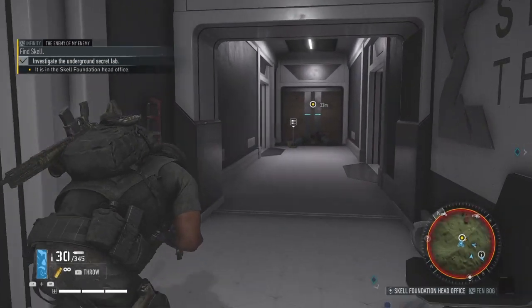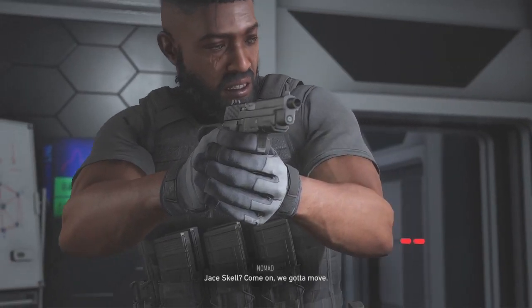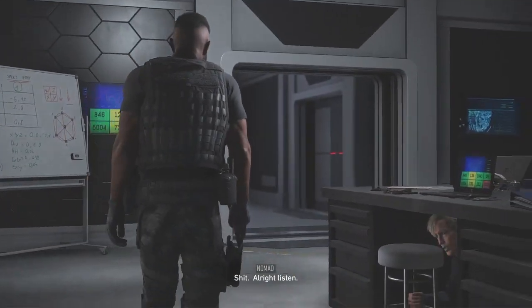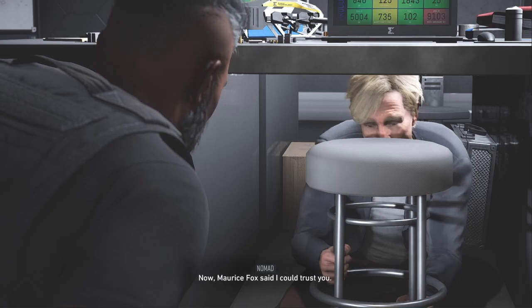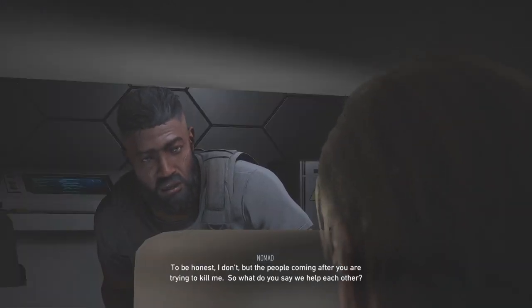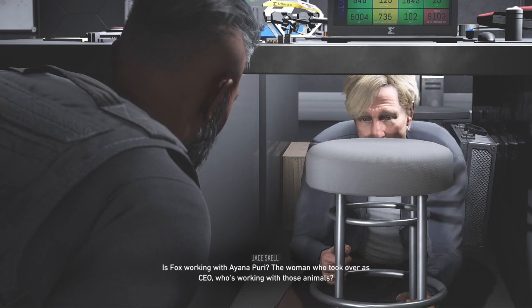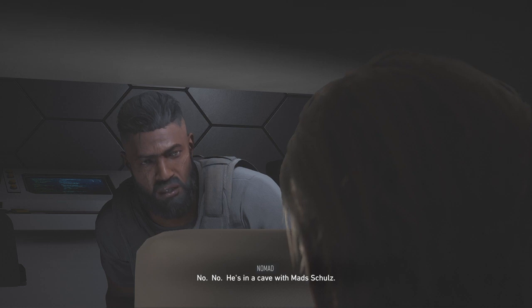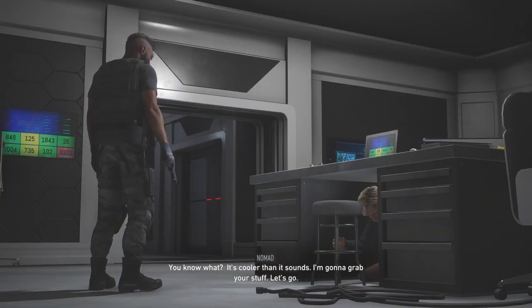Let's go! My name is Nomad. I'm part of a team sent here to see what the hell's going on with Auroa. Maurice Fox said I could trust you — to be honest, I don't. But the people coming after you are trying to kill me, so what do you say we help each other? 'Is Fox working with Iyanipuri, the woman who took over as CEO? Who's working with those animals?' No — he's in the cave with Mads. 'Cave?' You know what, it's cooler than it sounds. Let's grab your stuff and go — we've got to move.